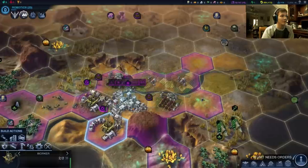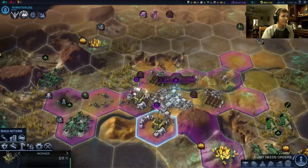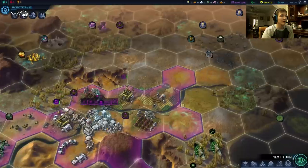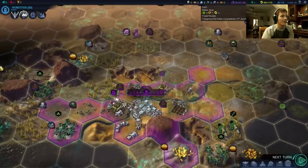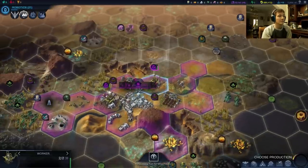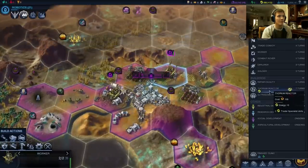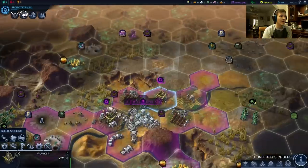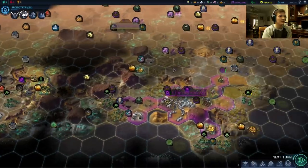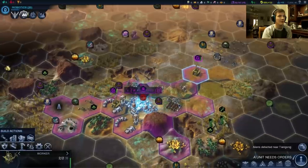We have a few options now. We can try to build more farms over this way, or we can try to expand the other way. I'm not too comfortable expanding toward the aliens right now, so I'm going to go try to build a farm over there. We pick up our clinic in one turn, and then we're going to get to work on the thorium reactor. This is going to be our last building before we start building colonists — after the thorium reactor, we're just focusing purely on colonists. I want to hit seven.